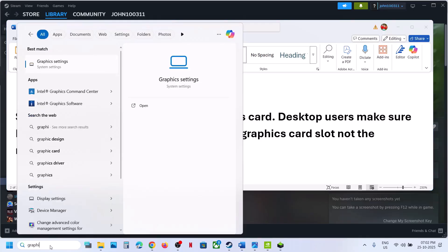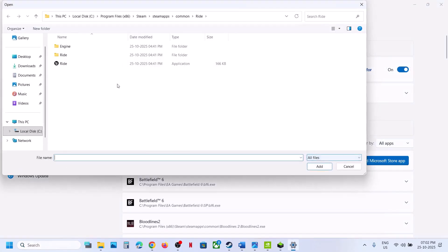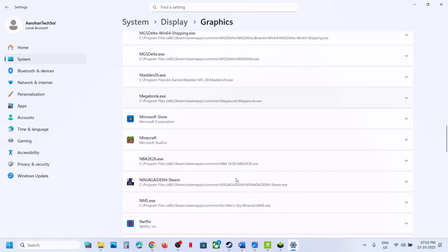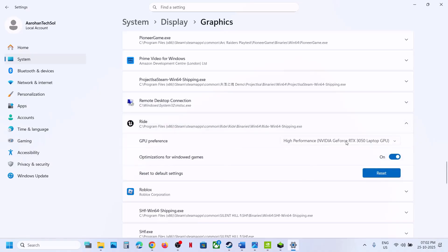You need to add both .exe files. Click on Add Desktop App again, open the Ride folder, then Binaries, then Win64. Select the main .exe file and click Add. Scroll down, find the game in the list, click on it, and select High Performance. Relaunch the game.